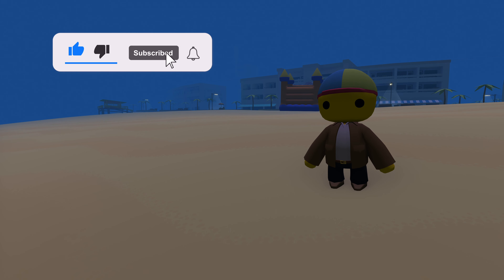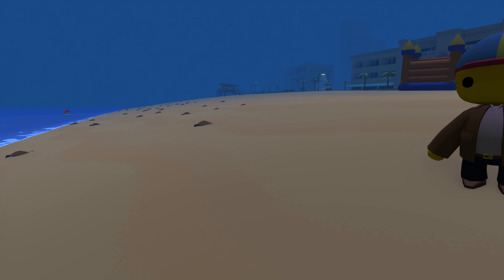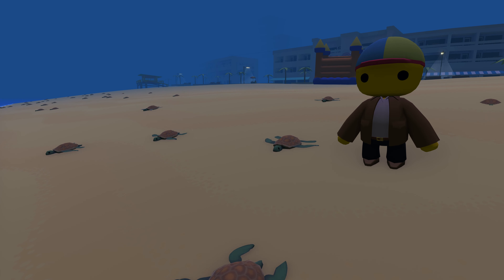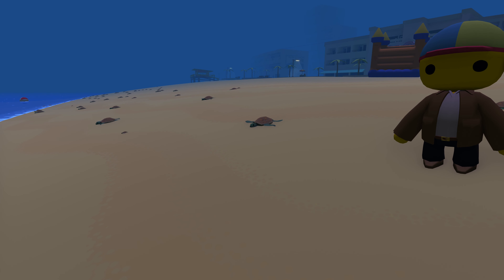We're going to jump right in with one of my absolute favorites. You might be seeing them behind me — that is the baby sea turtles that have been added to the Paradise Island Beach. Every night these guys come out just after midnight and they make their way down to the water, and they are absolutely adorable.